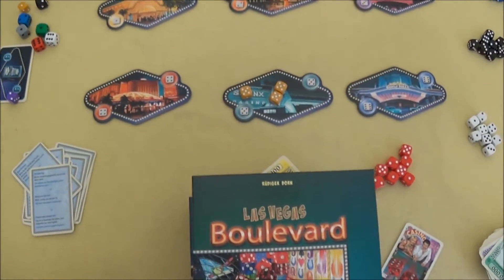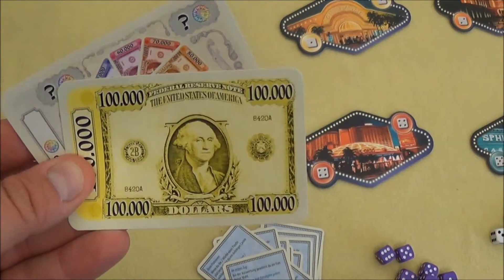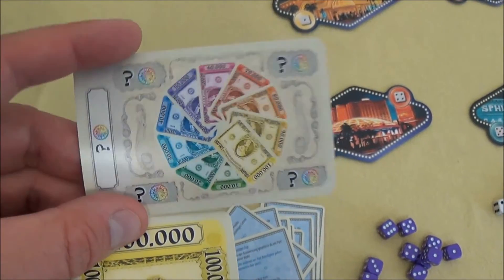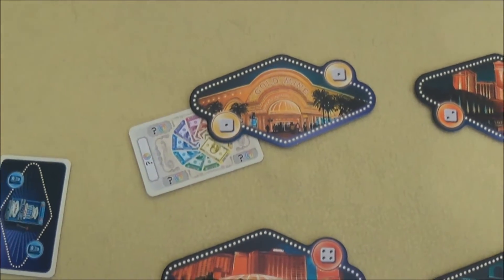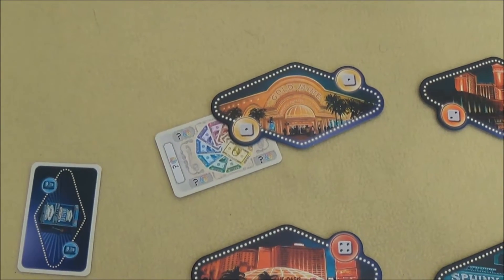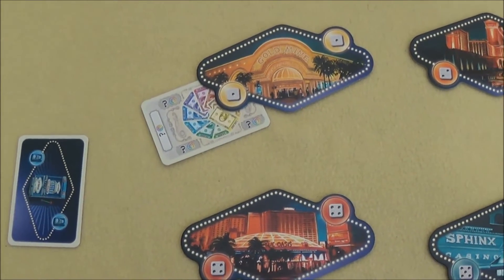Now let's take a closer look at how a round works. I should also quickly add: 5 times 100,000 bills come with the expansion. And there are variable cards too — quite interesting. When they appear at a casino, they count as 40,000 while lying there, but before scoring, 3 new cards are drawn and the middle value replaces it. So you don't know what you'll get.